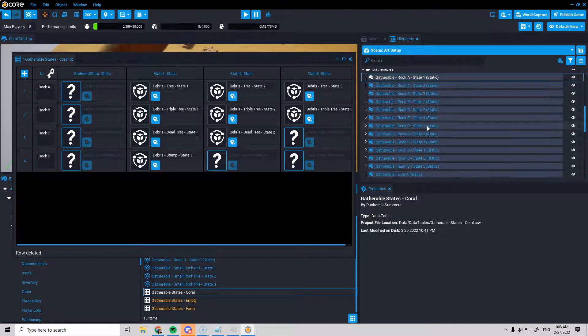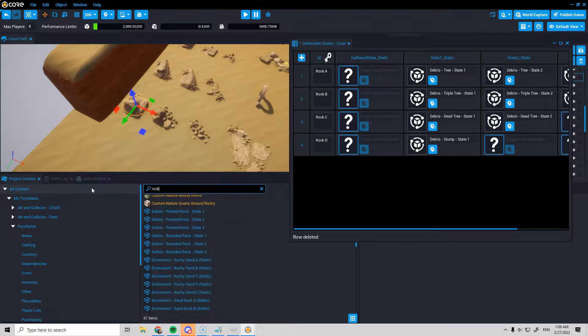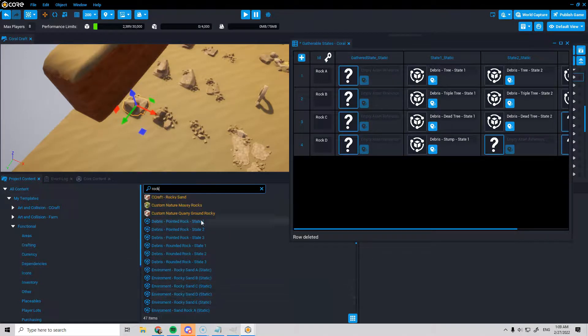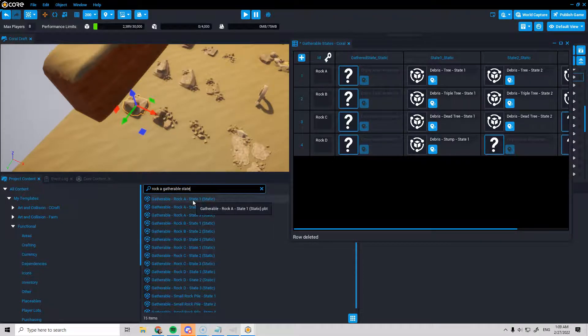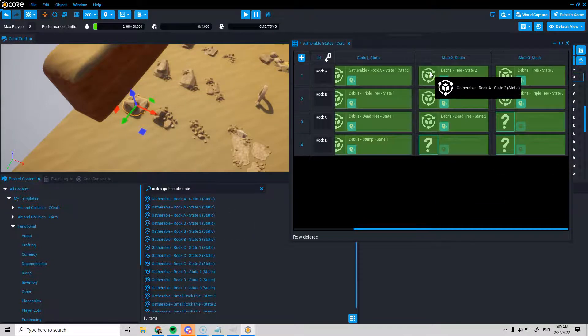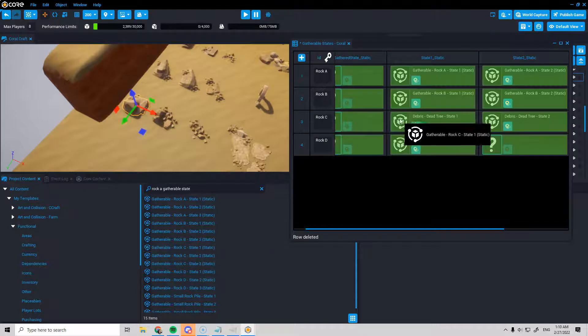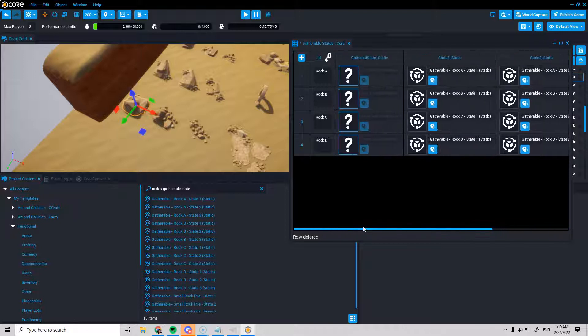That's enough gatherables for initial tests. Next we need to put in the states for them. The first state is what the player sees when they first encounter a rock before they've started bashing it. So we've got state one for rock A, state two, state three — and we'll do this for each rock. We don't need a gathered state for these because they completely vanish when harvested. If part of them remained behind you'd put that art into the gathered state, but these don't need that. File, save all.